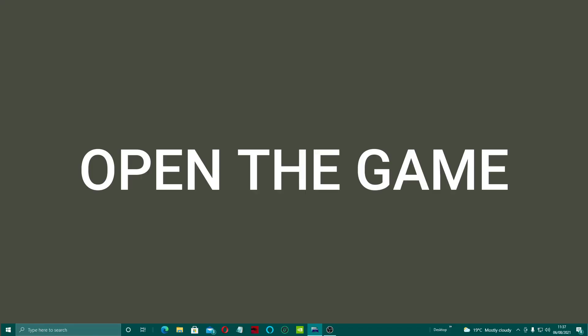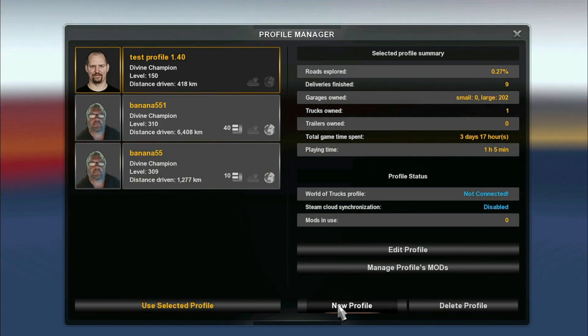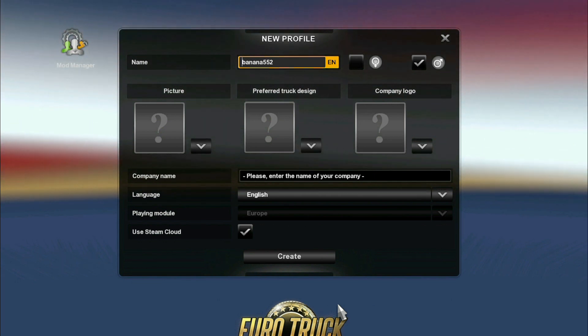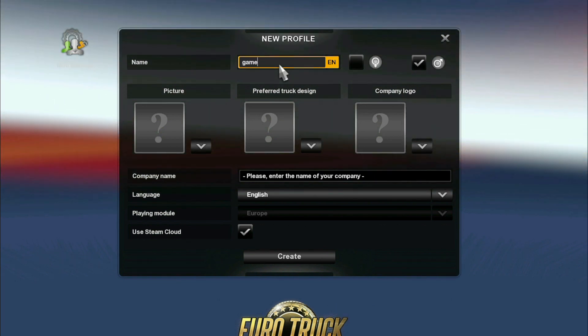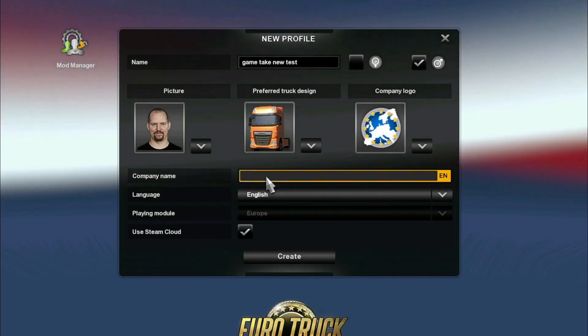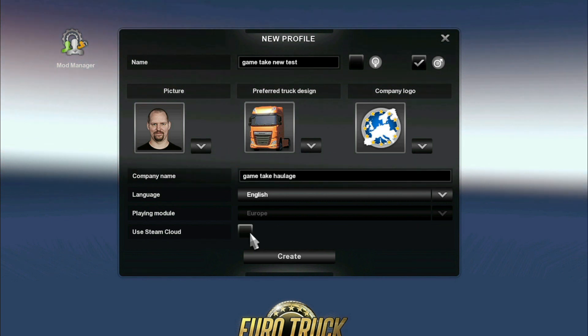We're going to open up the game and go to Manage Profiles. What we're going to do is create a new profile. We'll give it a name — we'll call it 'intake new test'. We'll take haulage, we won't be using Steam Cloud, and we'll create it.